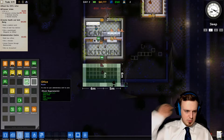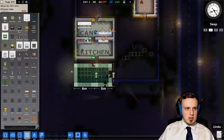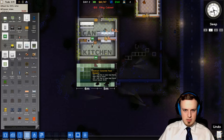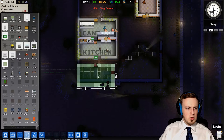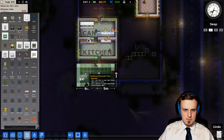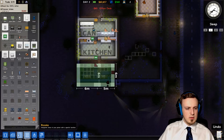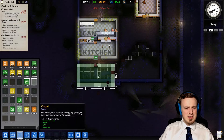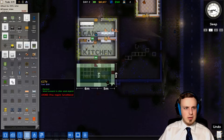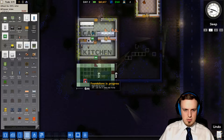What else do we need for an office? We need an office desk, chair, and a filing cabinet. Filing cabinet, I remember that one. Let's put the other one here. We also needed an office desk — makes sense. Let's put that one down here. And a chair, of course.